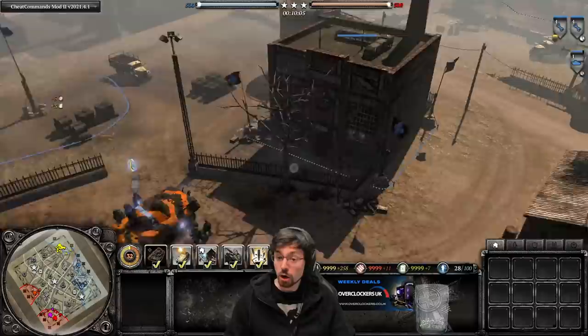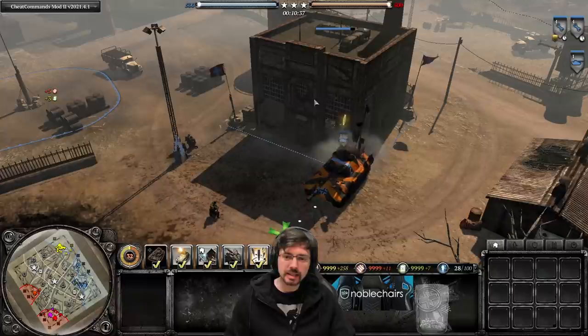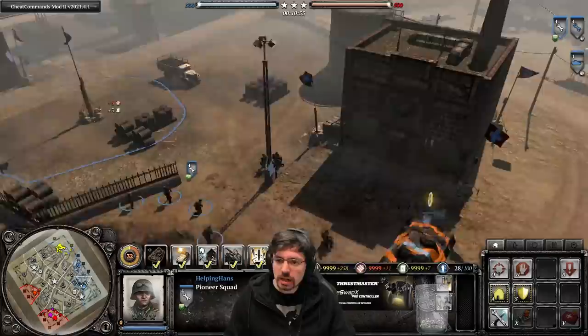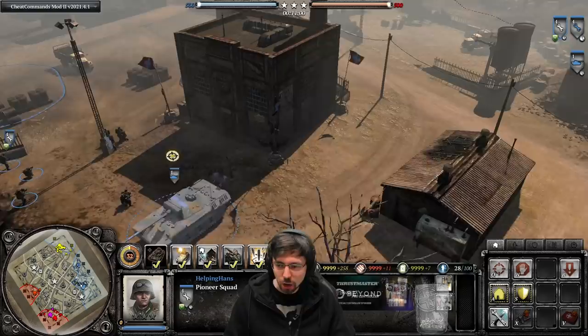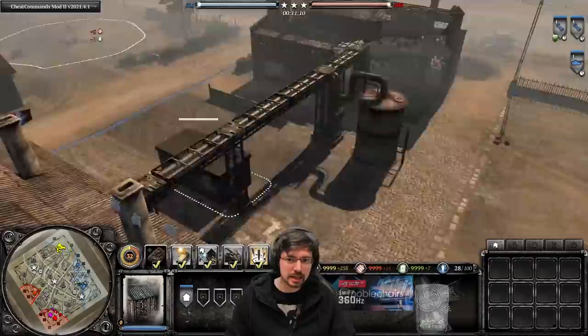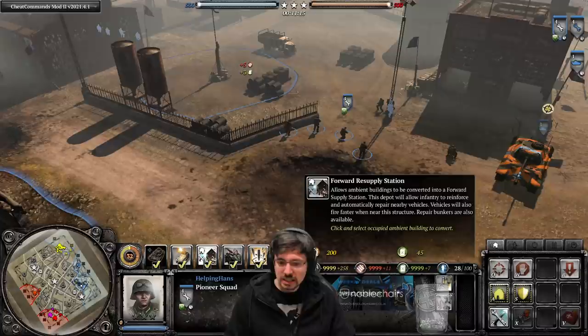Worth noting: you cannot repair these ambient buildings themselves. If the building takes damage, you cannot click pioneers to repair it — ambient buildings aren't repairable. So for 200 manpower and 45 fuel you get a very useful forward support building. I'd always recommend building the forward supply station on a concrete or stone building because those are much more durable. Avoid wooden shacks and small buildings as they're easier to collapse — try and choose a big, meaty building.